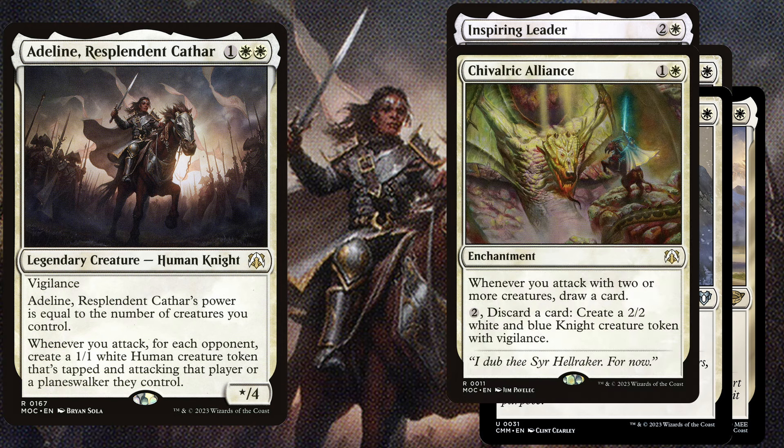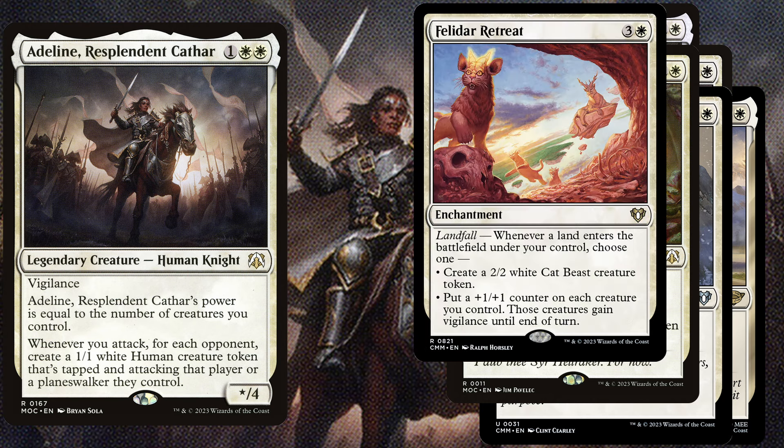Chivalric Alliance is a 2 mana enchantment; whenever you attack with 2 or more creatures, draw a card. You can also pay 2 mana and discard a card to create a 2/2 white and blue knight creature token with vigilance. Felidar Retreat is a 4 mana enchantment with Landfall — whenever a land enters the battlefield under your control, choose one: either create a 2/2 white cat beast creature token, or put a +1/+1 counter on each creature you control and those creatures gain vigilance until end of turn.